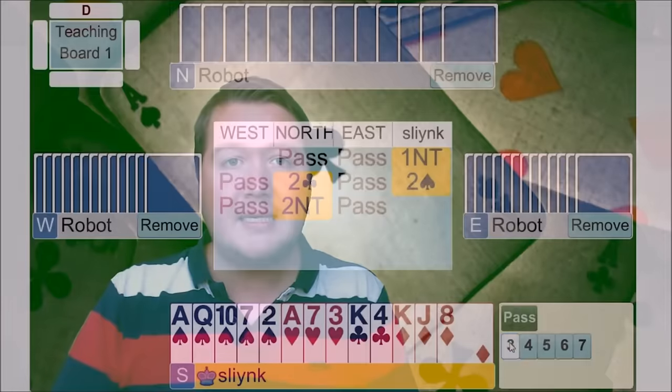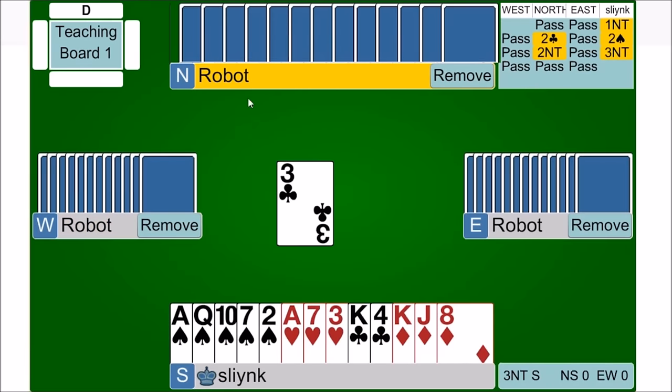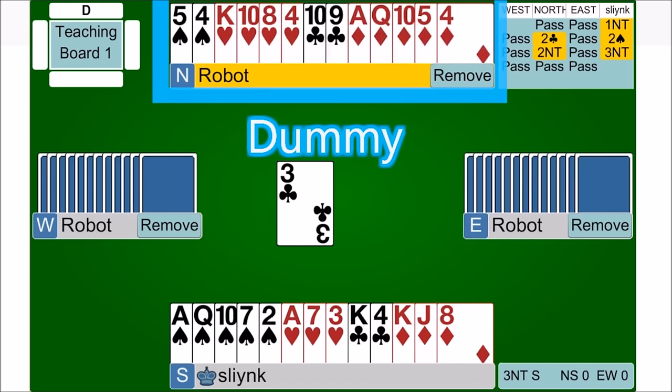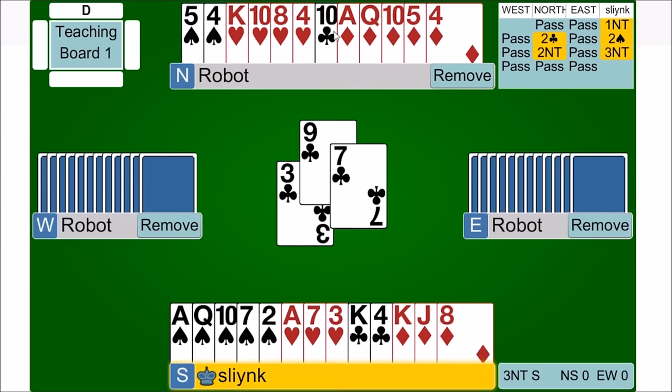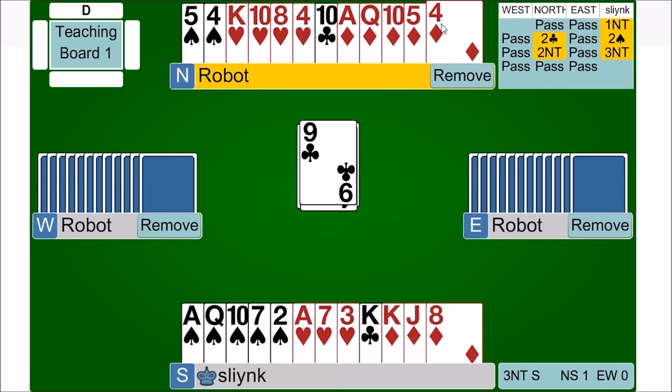The bidding concludes when there's been three passes, except when it starts with three passes because everyone gets an option to start the bidding. Once the auction's over it moves into the play where someone leads, and then something pretty special happens — there's a thing called the dummy and declarer. If you won the auction, your partner lays down all their cards face up for everyone to see, and then you're in control, telling them which card to play while also controlling the cards in your own hand.